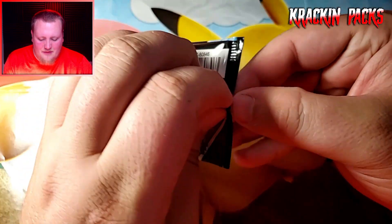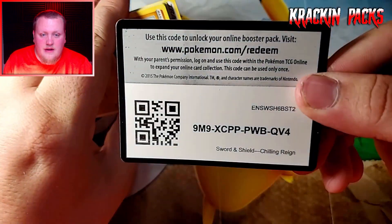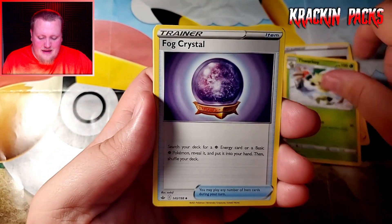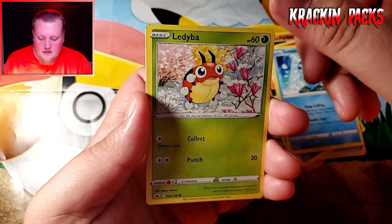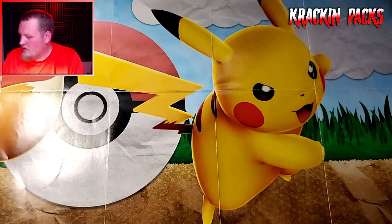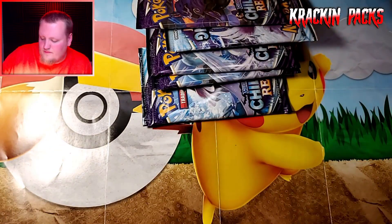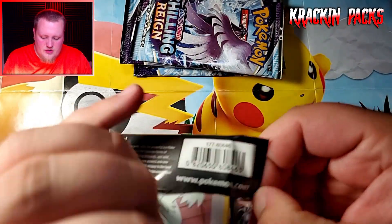All right, let me do one more pack and then count how many packs we have left. Anything else we find is just icing on the cake — two secret rares, an ultra rare, and that VMAX. Avery, Thwackey, Fog Crystal, Galarian Farfetch'd, Castform, Larvesta, Snom, Ledyba, Flannery, and a Weezing non-holo rare. We still have 12 packs left, plenty of chances to find something else.